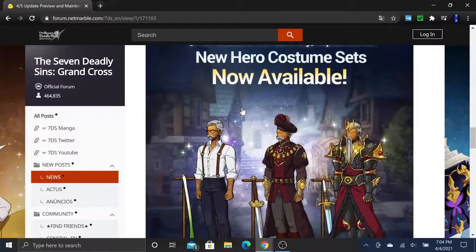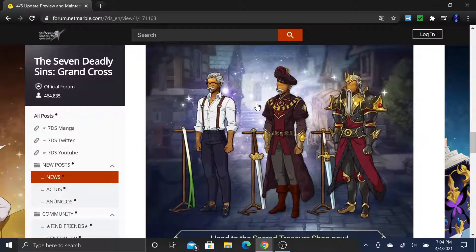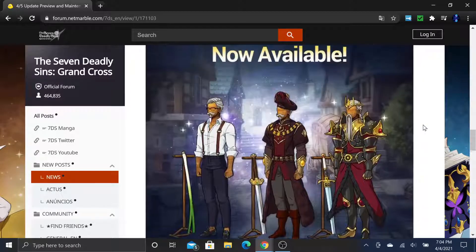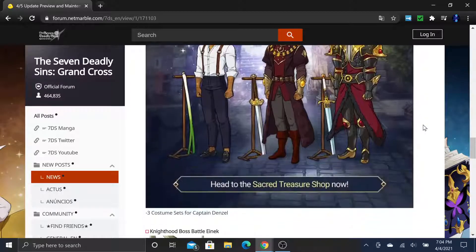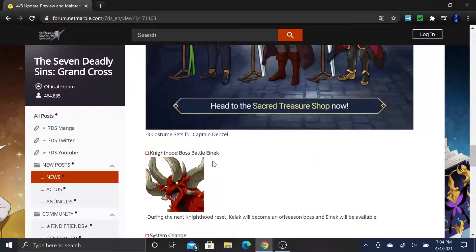We're also getting costume sets for Denzel. If you're a spender and want any of these you can buy them. Then around two weeks after they're first available, you can pick these up for gems in the sacred shop. So three costume sets for Captain Denzel.